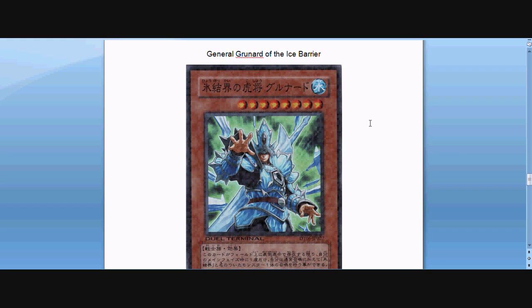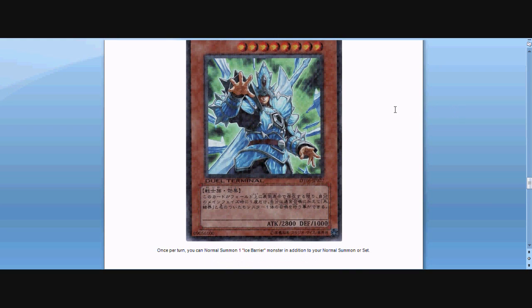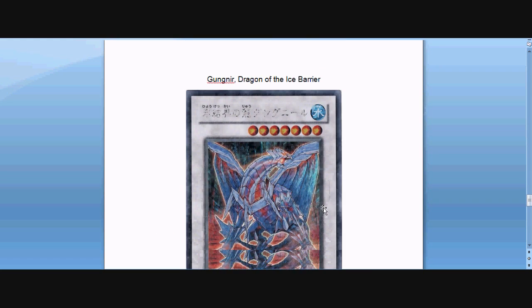General Grunard of the Ice Barrier — I don't really know how to pronounce that, but that's the best I can do. It is a level 8 water monster — I'm guessing it's a warrior. Attack 2,800, defense 1,000. Its ability is: once per turn, you can normal summon one Ice Barrier monster in addition to your normal summon. So that's actually a really cool ability — I don't think there are really any other cards like this. You can actually normal summon more than once in a turn using this guy, which can help you swarm the field.